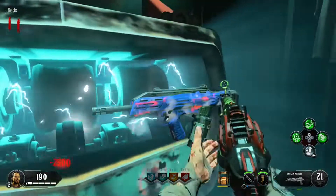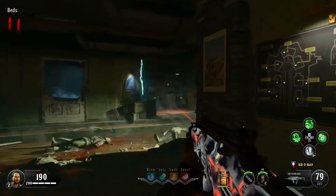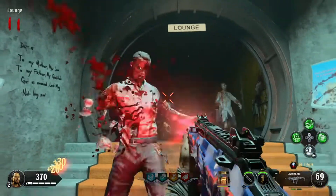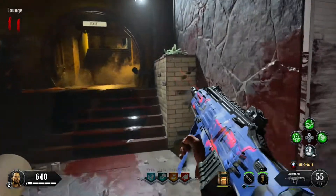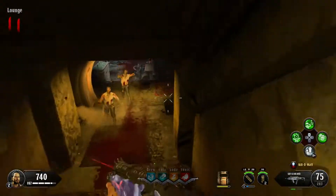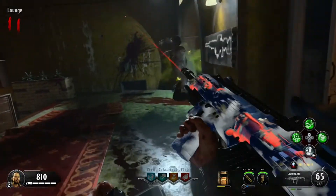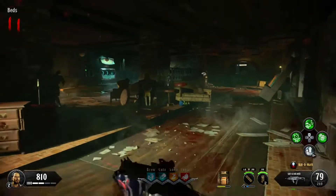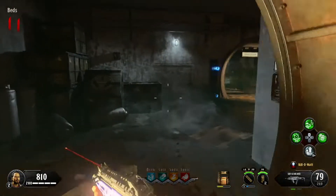Even though it's literally just Nuketown and a bunker under it, it still has such a distinct feeling. This is what Nuketown Zombies should have been in Black Ops 2. Nuketown Zombies in my opinion is not a great map — it's pretty low in my ranking. It's a fun survival map to hop on every now and then but it doesn't have the replay value and atmosphere that this map has. I haven't even completed the easter egg yet but I've seen people play it, and the boss fight is goddamn awesome — that's definitely a pro.